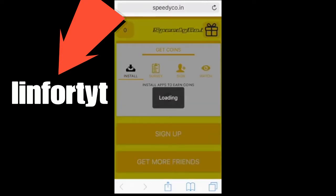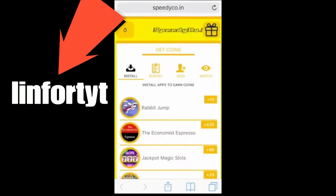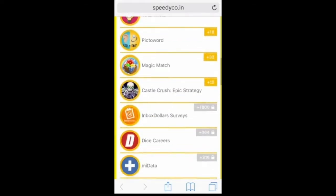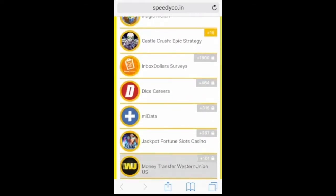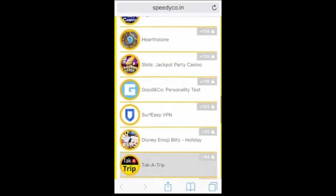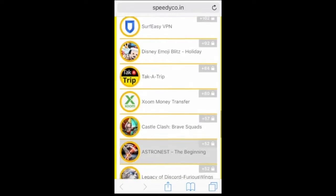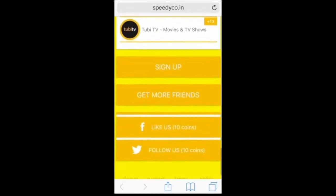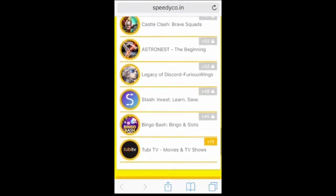So all you have to do is just keep watching the gameplay — I will be explaining exactly what you need to do. All you need to do is download the mobile app and use the code LINFORTYT, or just use the link that is down in the description. It is super duper easy — it will just bring you there right away. You just download the app and you get games, take surveys, sign into things, and you begin receiving points.